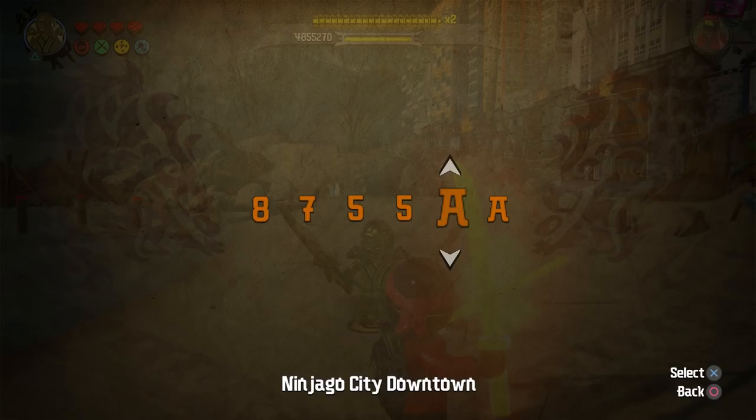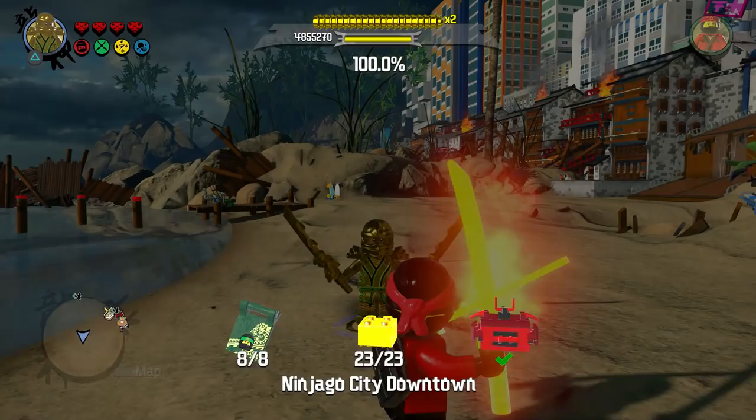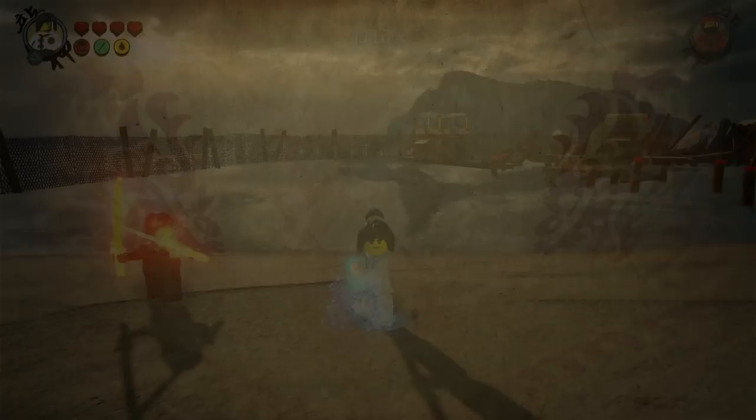So the first cheat code that we are going to go with is 8755Q9. That right there will unlock — well, I already have the character, but it would be this character right here: Ceremonial Robes Nia. So that is the cheat code for Nia right there. Very cool little design for that character. So if you want to unlock Nia, that is the way to go about it with the use of a cheat code.